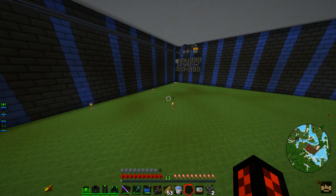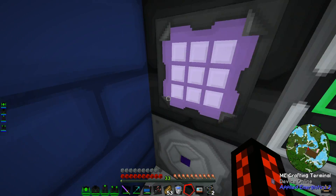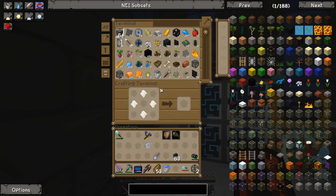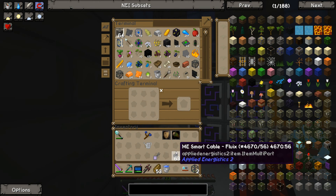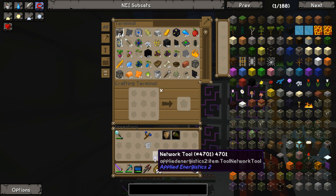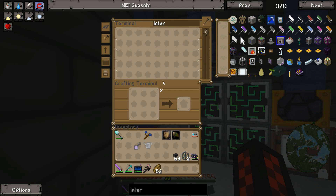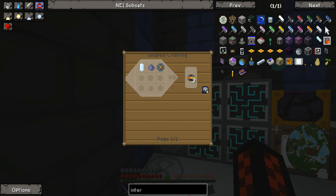It does produce them pretty quickly. Once I move over to AE2 Alpha I'll be even faster, because I'm currently using the stable build, because some of the add-ons don't work in the Alpha — well, one add-on doesn't work in the Alpha. I reckon the one I've just installed now won't work in the Alpha either. So we need a few more interfaces — a bit more fluix, of course.